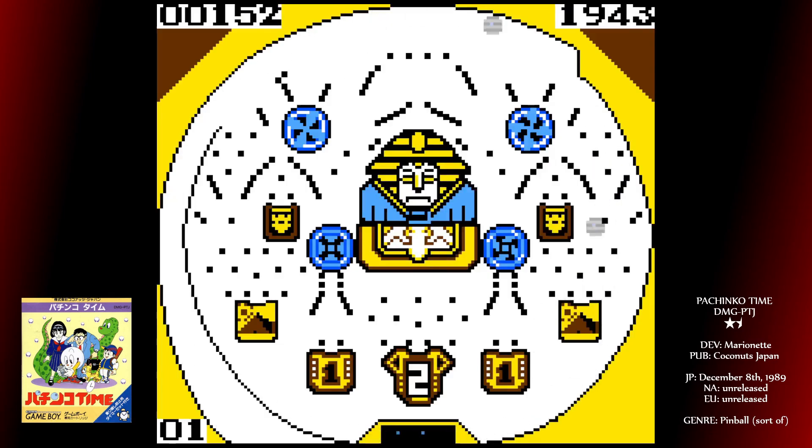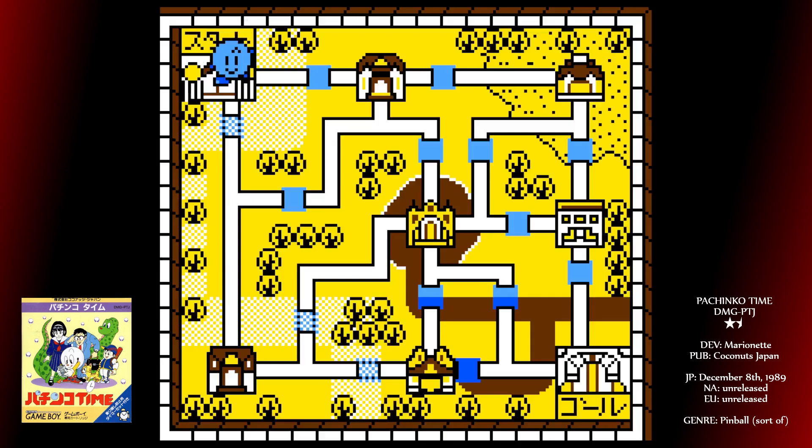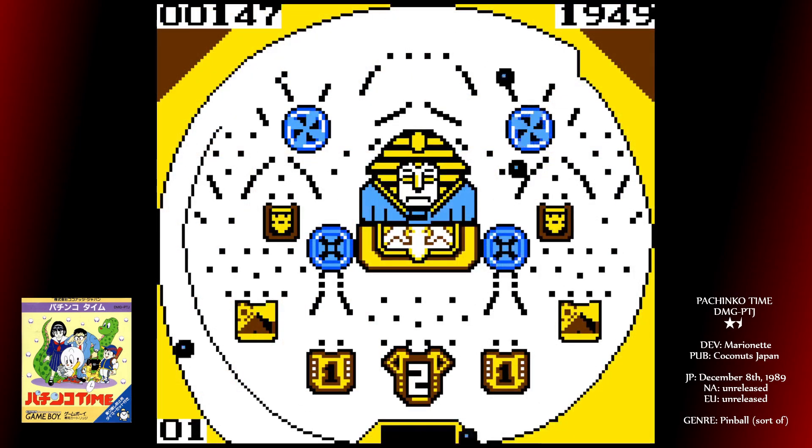There is some semblance of a story here. You play as what looks like a ball-bearing with arms and legs. You start on the north-west square of a map screen with several buildings. These represent various Pachinko parlours, of which there are eight in total. You'll need to try to make it to the goal at the south-east. Various bridges between parlours are broken initially, and can only be repaired by scoring enough points on tables that you have access to already.